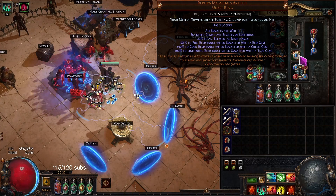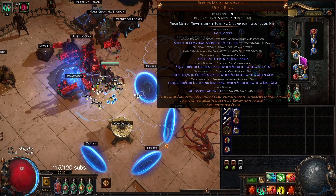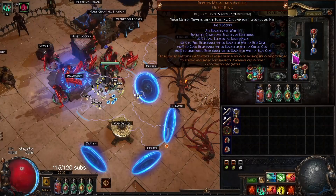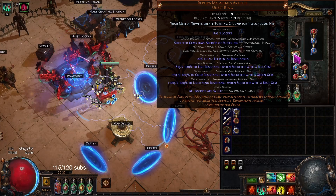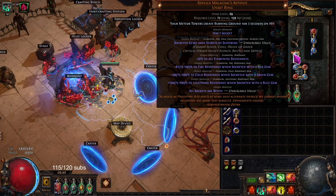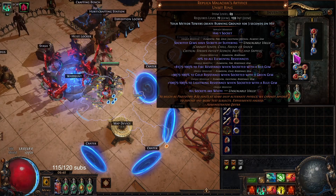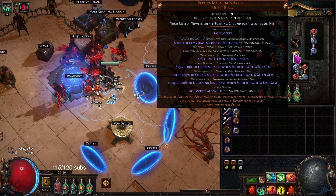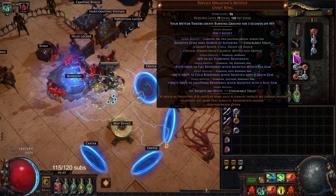It gives Socketed Gems the Secrets of Suffering support. Secrets of Suffering means instead of applying Ignite, Chill, Freeze, or Shock, you're going to be applying Scorch, Brittle, and Sap. Especially since the mod said increased effect of non-damaging ailments — it's not going to increase the effect of Ignite, so you turn Ignite into Scorch, which then does increase the effect. Scorch can delete 30% of the enemy's elemental res, which is disgusting. Brittle is 6% base crit — my minions start with 5, so giving them 6 is like 120% more, because you double it and a little bit more. And then Sap makes the enemy deal up to 20% less damage. This is gigantic. It actually makes you want to be an elemental build, because you'll be deleting their elemental resistance. You could even do all three elements — Cold, Fire, and Lightning — where it's doing Brittle, you'd be a crit build, and Sap is just making the enemy deal less damage.